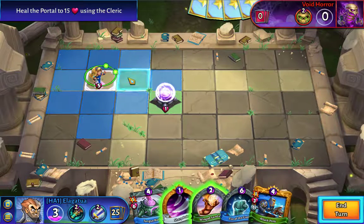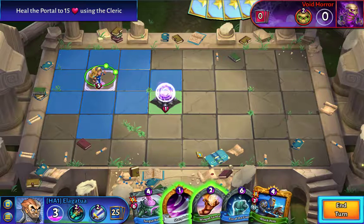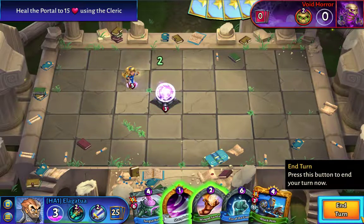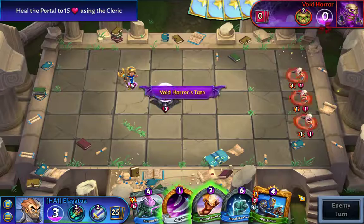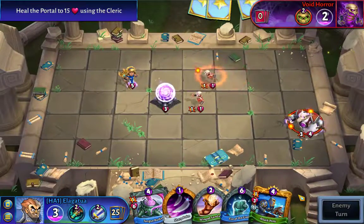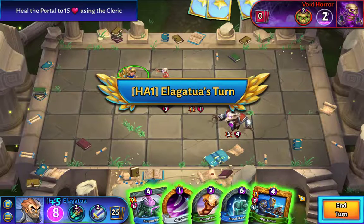Unfortunately, our opening draw is a little junky. We didn't draw anything we can play. We did draw some good cards for next turn, so I'm not going to worry about it too much. I'm just going to put him down and heal the portal.